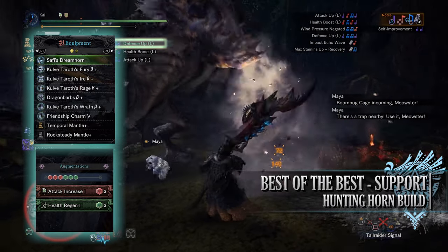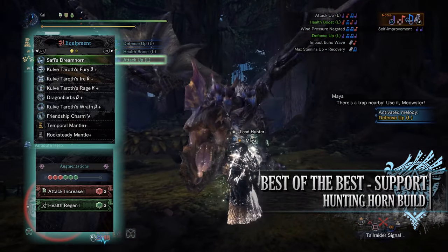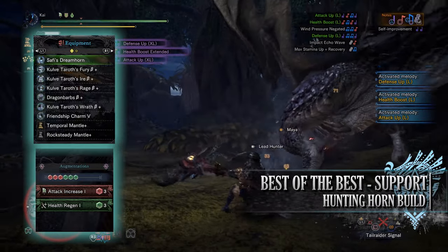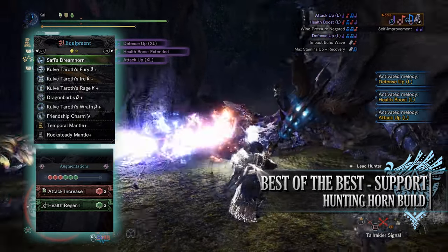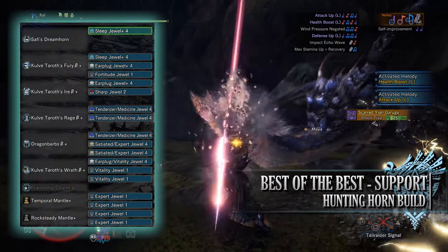The main awakened ability to aim for would be Attack Melody 3, after which go for what you wish. For this build I've gone for a combination of attack increases, affinity increases and status effect up increases. As for the specialist tools they're down to personal preference so I've gone for Temporal and Rocksteady Mantles.